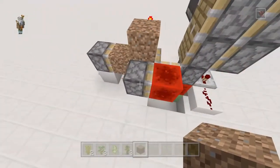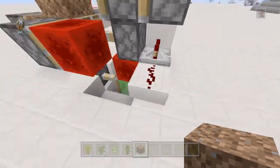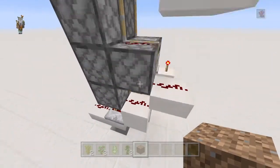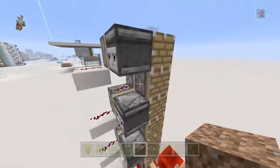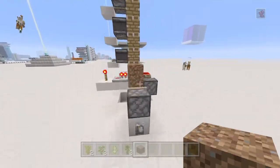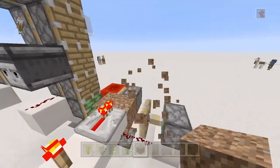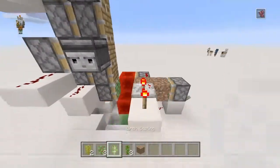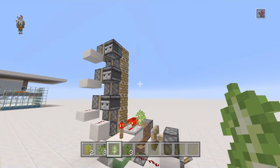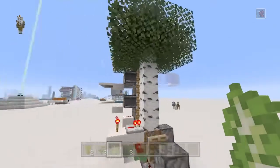When the tree grows, this piston will push this redstone block into here, activate this repeater, and go up the tower to push the tree out of the way. It works with every tree — if you want, you can put a birch, it will grow and push it automatically. It's really simple and really neat.